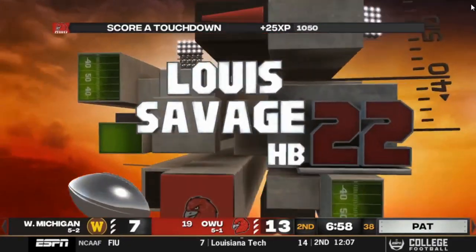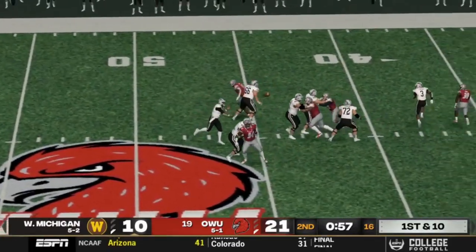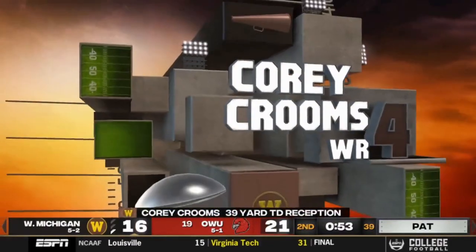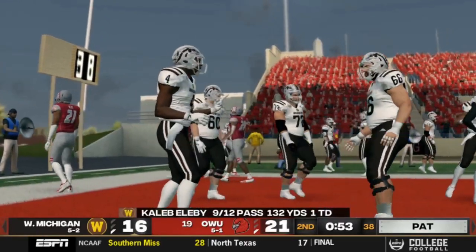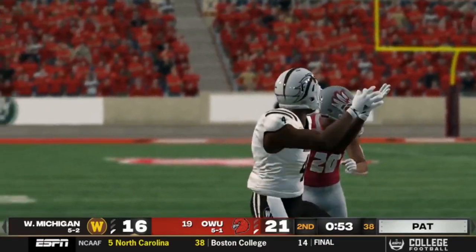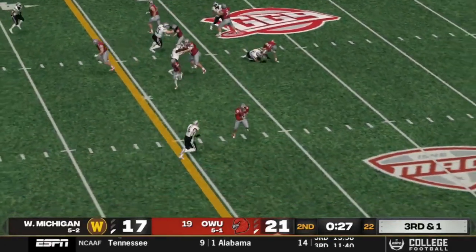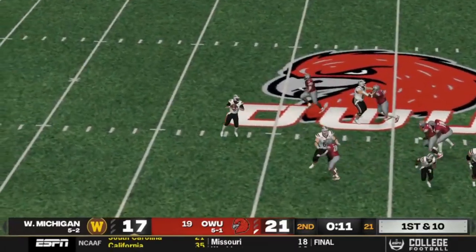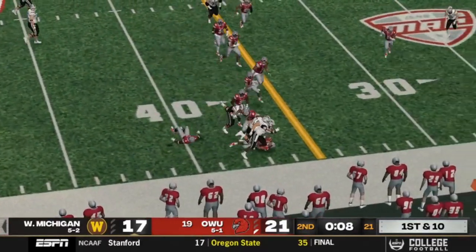Didn't get stopped by the one-yard line monster. First and 10, deep bomb — touchdown! That's Corey Krooms for Western. Elibi might be the best quarterback in this game, maybe better than Buchanan, so you've got to watch out for the Broncos. Western's no slouch. 21-17 as we jump forward, about 11 seconds left in the second quarter. A stiff arm and leg-churning drive picks up the first down.